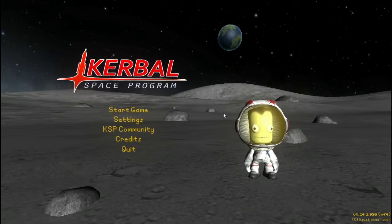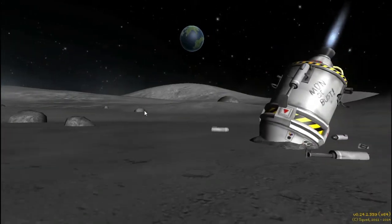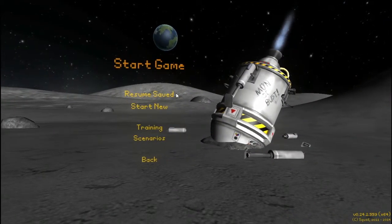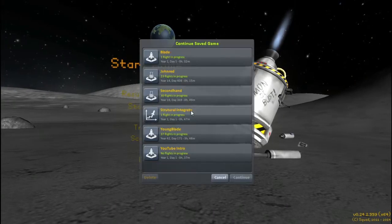Hello, ladies and gentlemen, and welcome to Kerbal Space Program. We are still in version 0.24 because I have some unfinished business to attend to. Namely, I want to complete that parachute contract before we update. I don't think the update affects too much, because this update affects the reaction wheels, and it is possible that it would be a little bit more difficult to complete in the next version, and this thing's already hard enough to complete as it is.